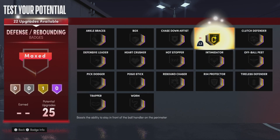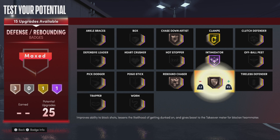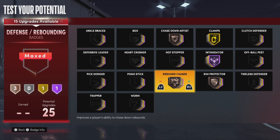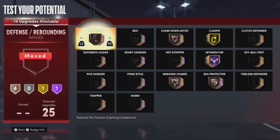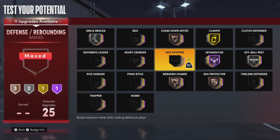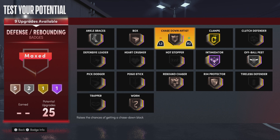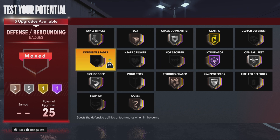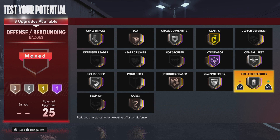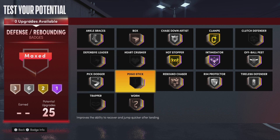For defense, max out clamps, max out intimidator, put chase down to bronze, rebound chaser and rim protector to bronze to unlock all the animations. For the rest, put ankle braces on silver, off-ball pest to silver. You could put box out boss to unlock animations — you have so many defensive badges. I'd up rim protector and chase down, put pick dodger on just in case, put tireless defender on just in case, and hot stopper so if you get a steal it boosts your takeover.